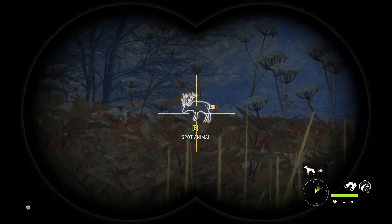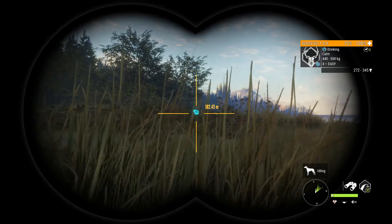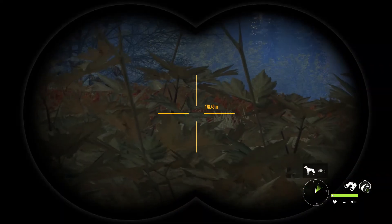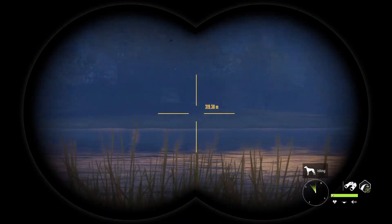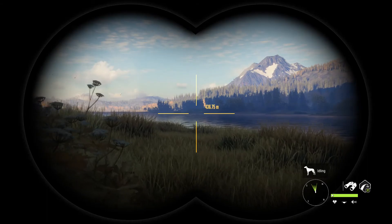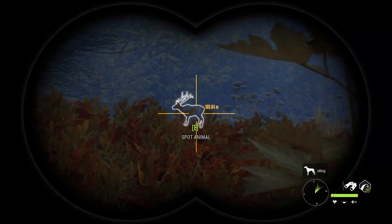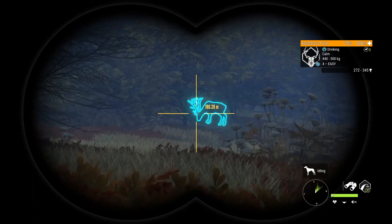I've just spotted him up here. He's a decent four. I'd say in the low 300s, maybe 330, somewhere around there. Just get over this ridge line to shoot him with the 300 and I might go for a heart shot.